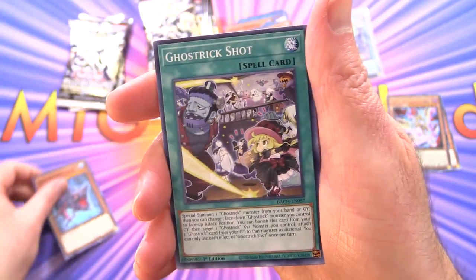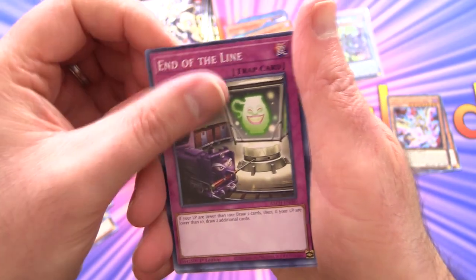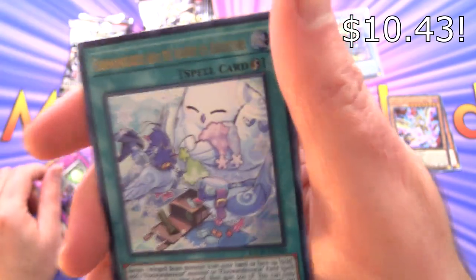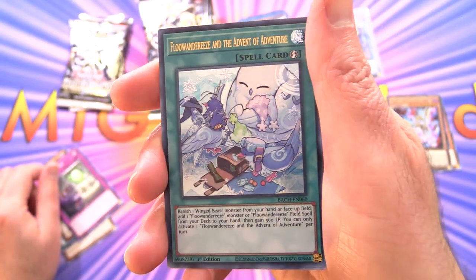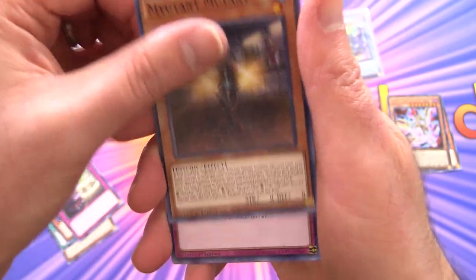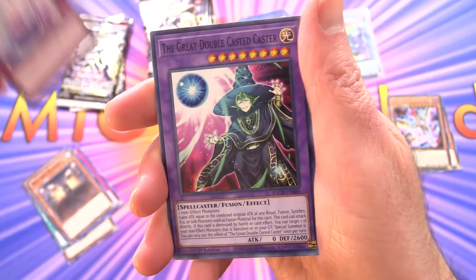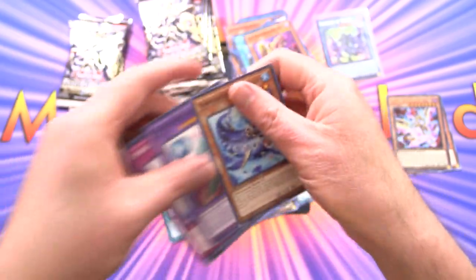Rock Scales, Ghost Trick Shot, Dimension Conjurer, End of the Line. Wow, look at that — we have Fluanderies and the Advent of Adventure. Ultra shiny! Myotant Mutant, Smile Potion, The Great Double Casted Caster and Submarine Tour Ride.